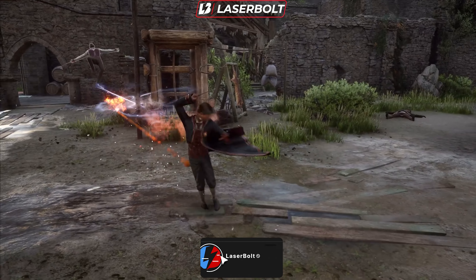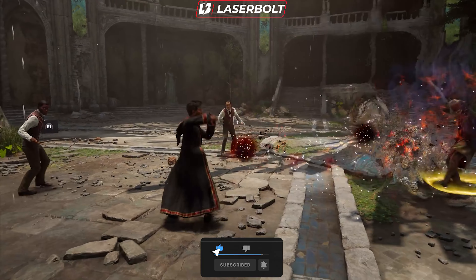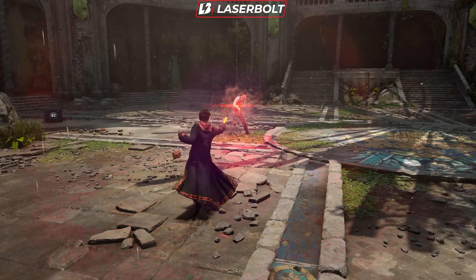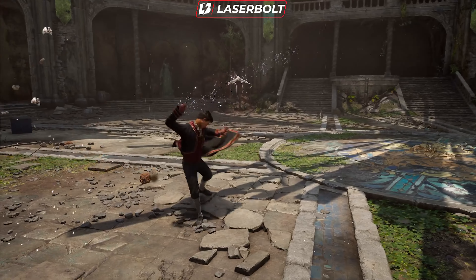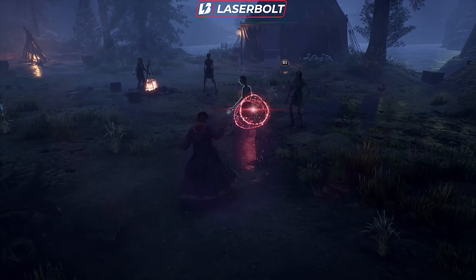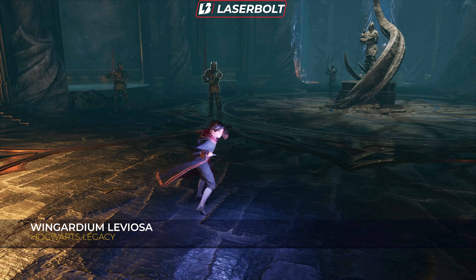In addition to that, we're also going to be taking a look at dark magic, and we're going to be talking about one of the coolest things you're able to do with spells — creating combos and changing the way a spell works. Let's get started with the first spell, one of the most iconic: Wingardium Leviosa.